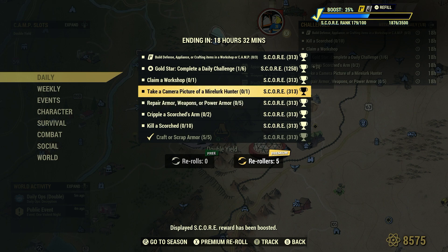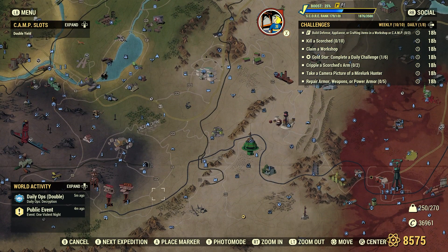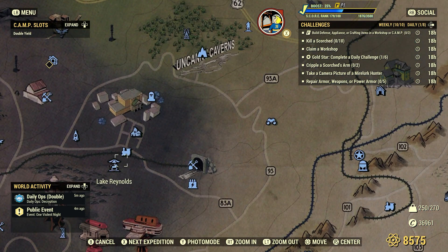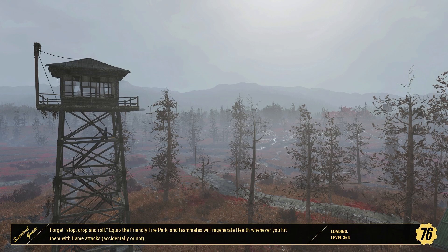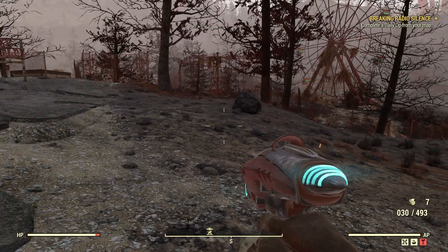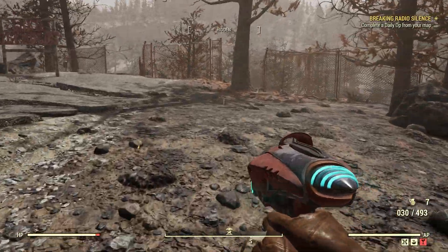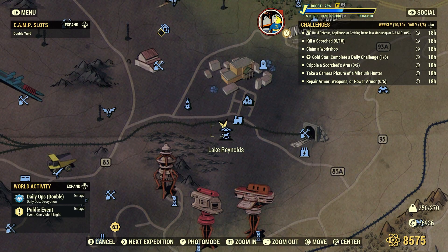Let's go ahead and take a picture of a Myreluq Hunter. I have a couple of videos on this. A very reliable location for a Myreluq Hunter is right down here at Lake Reynolds. I like to spawn at Lewisburg Station — it spawns us just up the road. We get up on a little high ground against that Myreluq Hunter and a few other Myreluqs.